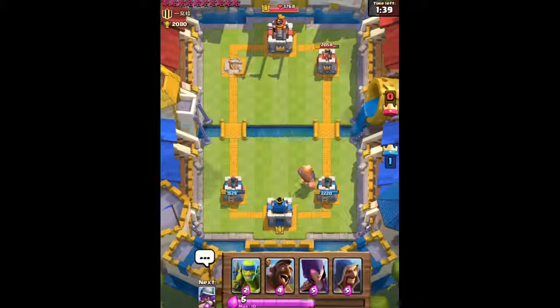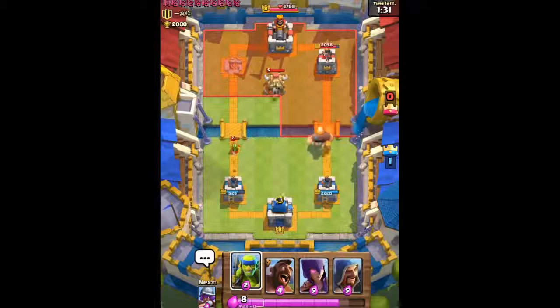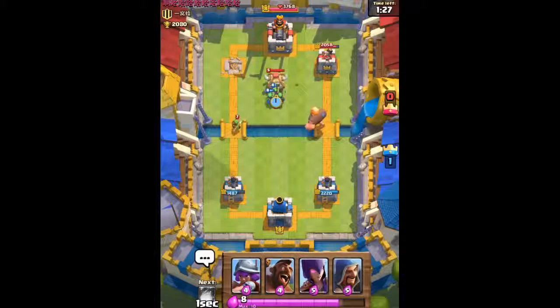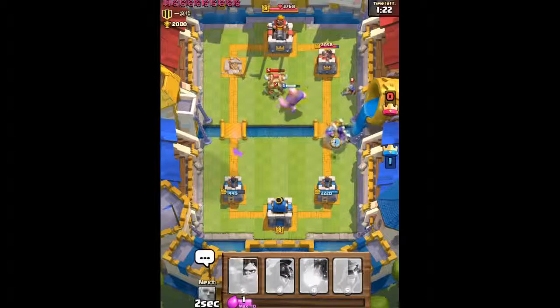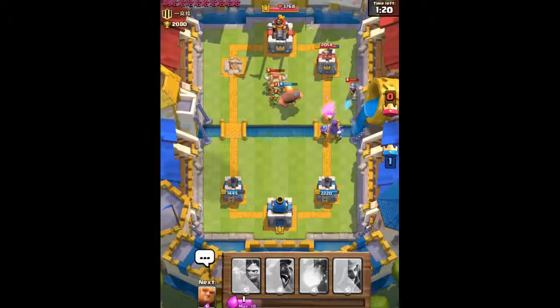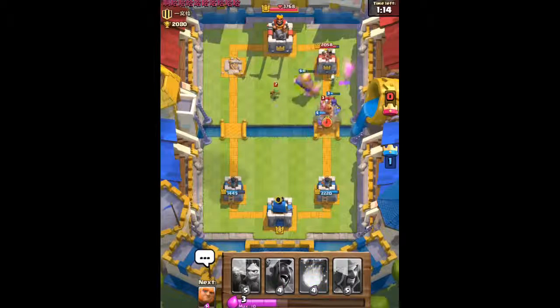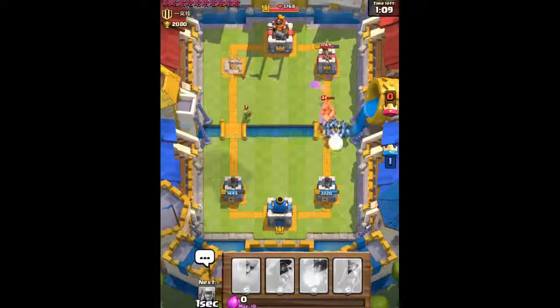We're gonna start off with the Giant again, load up on Elixir, and form that combination again. He uses his Goblin Hut — not a problem. Right after that Goblin comes out, we'll place our Spear Goblins right onto it. We send out our Witch and Musketeer combo, taking out his Musketeer. He has a Bomber — no problem, take him out. Prince? No problem — use our Minion Horde to quickly take out his Prince.